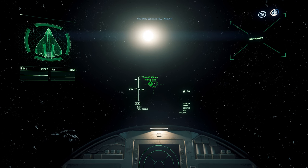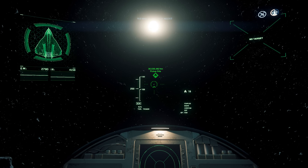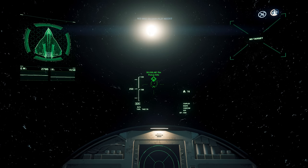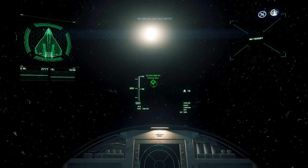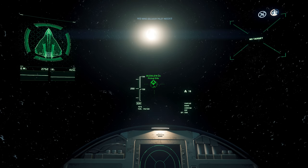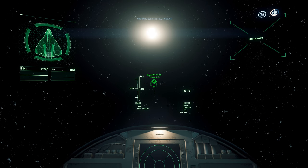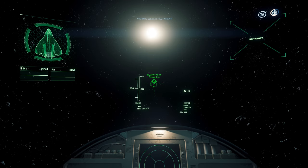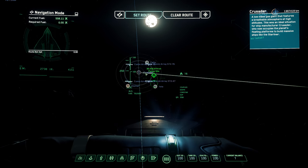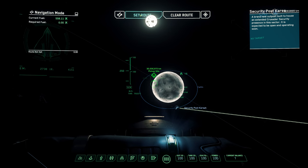The next thing you need to know is how to clear your crime stat. In the top right corner you'll see a man's head with a target on it and red blobs around the edge — the higher the crime stat, the fuller it gets. A high crime stat limits missions you can receive. Once it's full, some stations will shoot you on sight, and other players can shoot you with no penalty. To clear it, open your MobiGlas and set a route to Crusader Selling, Security Post Koreah.